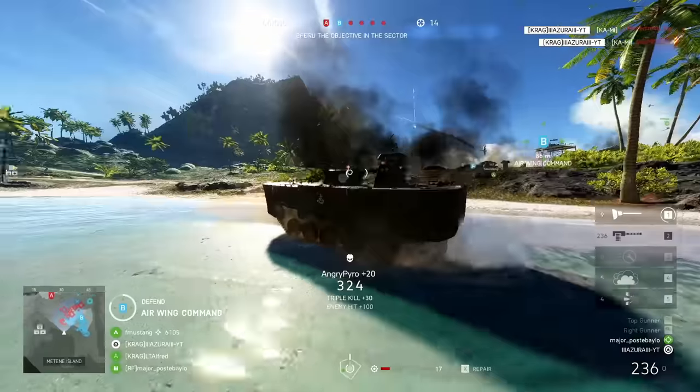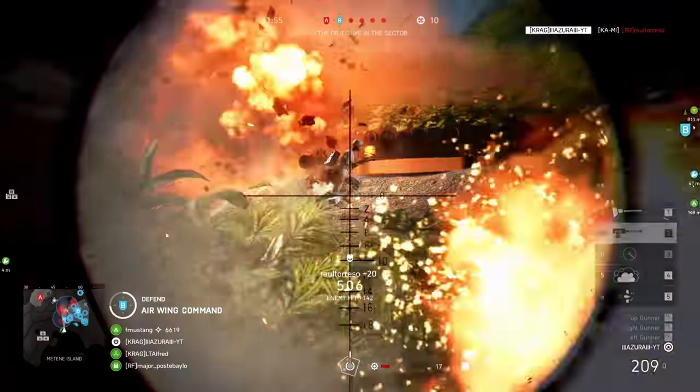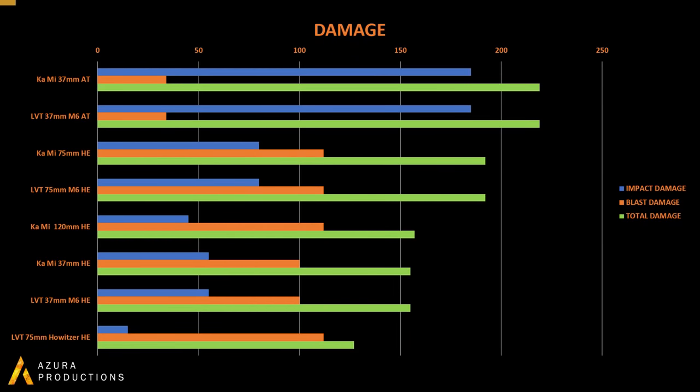Now moving onto damage. Looking at the graph, the AT rounds have a respectable impact damage making them an ideal choice for hitting armor, especially paired with a flat trajectory and high velocity — you can be quite accurate hitting the exact spot you are aiming for. The 75mm HE rounds are almost identical to the 57mm default round on the Type 97 Chi-Ha. Then we have the 120mm howitzer, which is a few percentile worse than the 120mm on the Chi-Ha in terms of raw damage. The default 37mm HE rounds follow with mediocre damage to armor and a maximum of 100 blast damage rather than 112 like most other HE rounds. Last would be the LVT 75mm howitzer round, which is considerably weaker to enemy tanks but makes up for it in other areas.